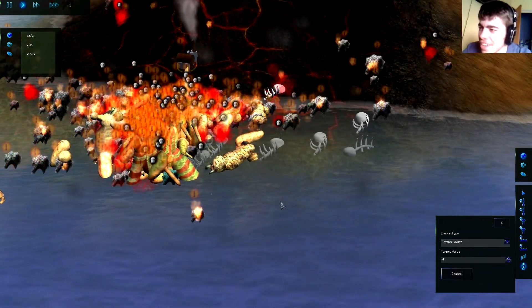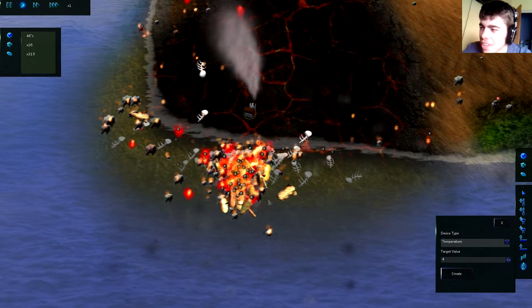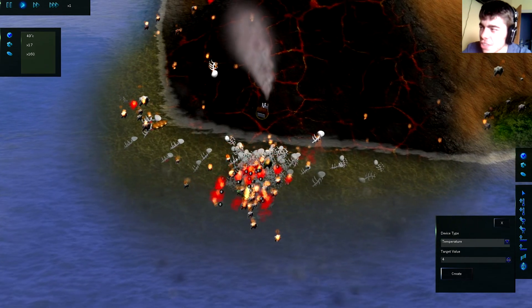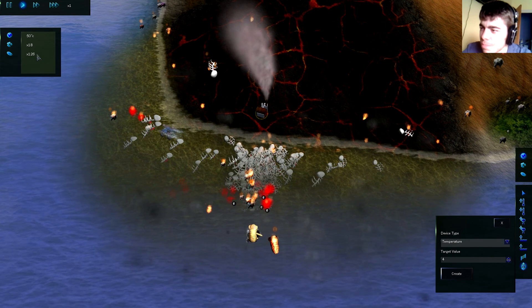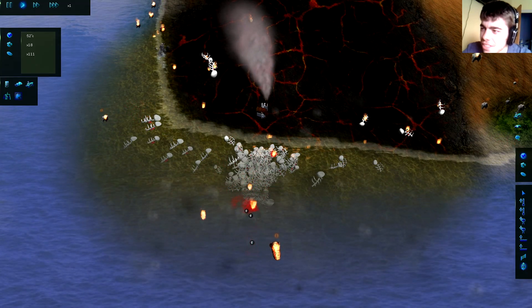Oh my god, burn! They're just not running away — they're stupid. They're just strong and stupid, that's what I've created. I don't think you can make a rover that affects intelligence. Oh my god, I just murdered 900 species. Okay, let's delete this.